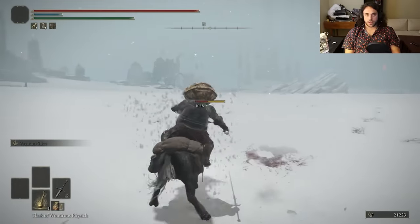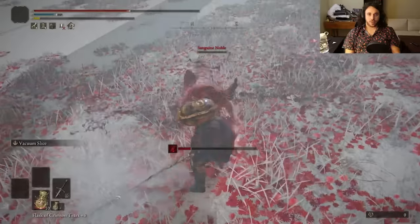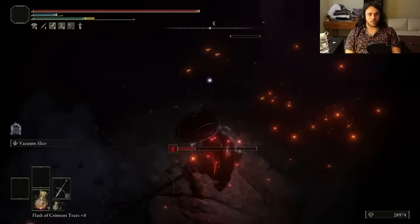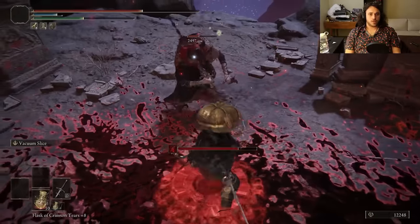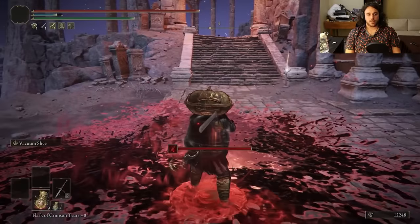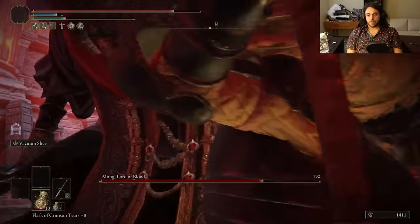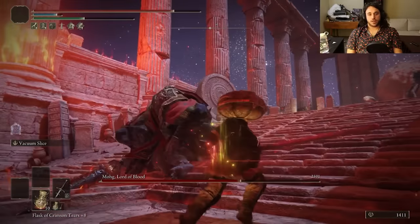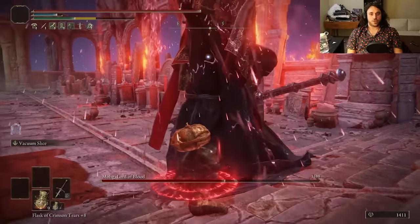Then the Dragonkin Soldier decides to combo us off the horse and slam us on the ground — just the weirdest deaths happening this run. Penguin Noble opens up the path to Mohgwyn, then we fight a Sanguine Noble so we can buy the Rune Arcs in the Hazy Marsh Cave. A third Sanguine Noble chases us outside and makes a blood puddle by the Grace, which stops us from actually resting for a little bit. Stupid blood puddle. I'd rather have blood pudding, so it's Mohg time.